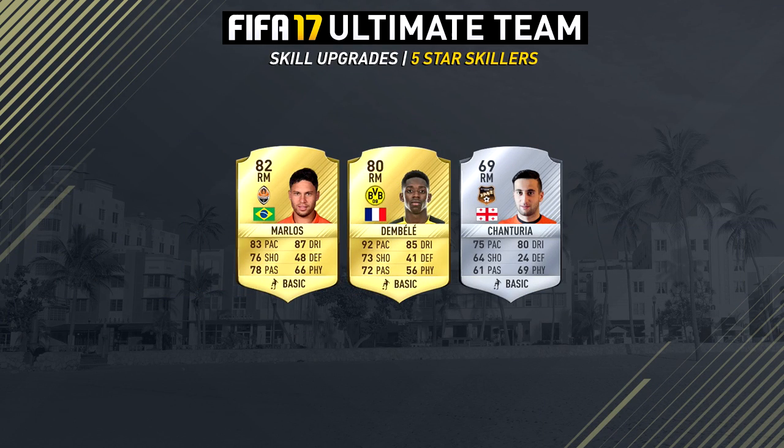I will leave a link in the description to a prediction video I did - all these players which were upgraded to 5-star skill moves were also in there. Unfortunately though, there are still a bunch of players which should have had 5-star skill moves in Ultimate Team but just don't, or they weren't upgraded by EA for some reason - just like Abubakar from Besiktas who now has 5-star skill moves in real life but still has 4 stars in Ultimate Team. It is a shame, but at least we got some newly upgraded players which is cool.